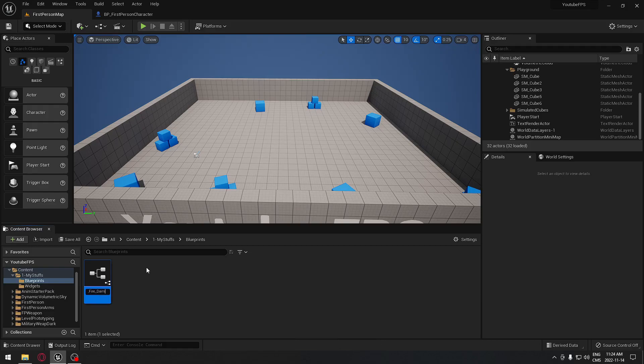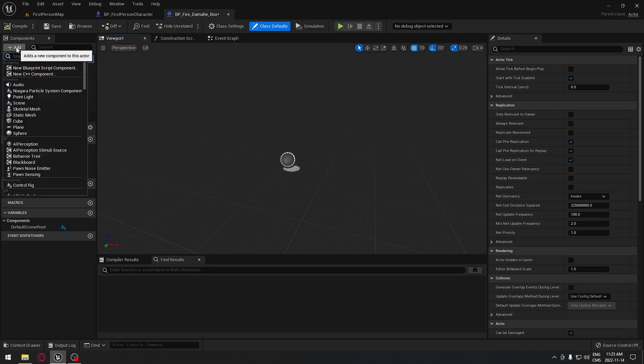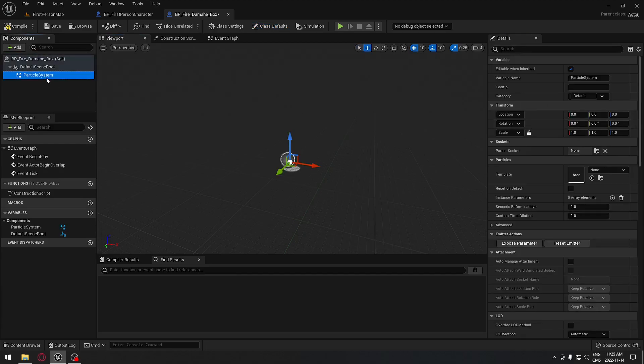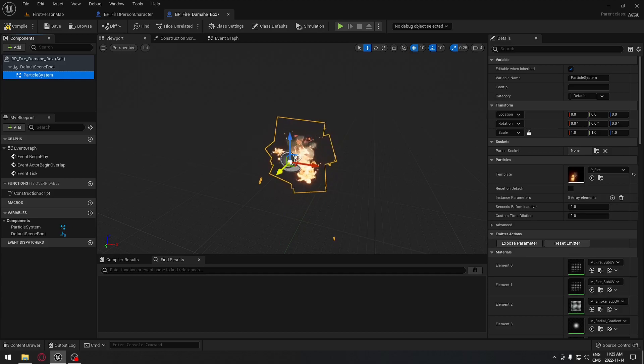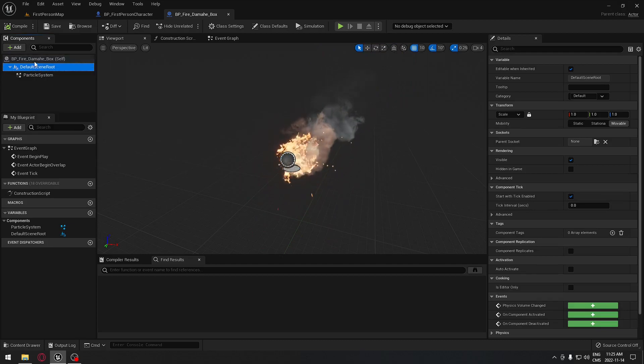I'm going to call that BP_fire_damage_box. You can click on space to enter directly into the new blueprint. On the viewport we're just going to set up how our blueprint looks. We're going to search for a particle system and when you click on the particle system you can search for fire — by default the starter pack includes a fire, so we're going to use that for now.